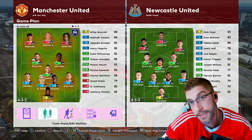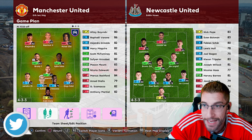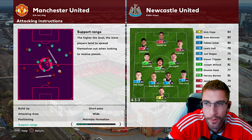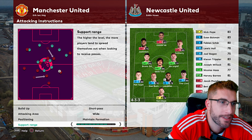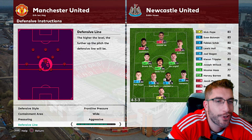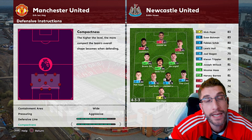Today we're taking on Newcastle. We're going to play the exact same way we did in the last game — possession, maintaining the support range. I normally like them a little bit closer together, but maybe we should stretch Newcastle. Playing a little bit more stretched. Defensively, I've gone a little bit higher with the defensive line because I felt like I was playing too deep.